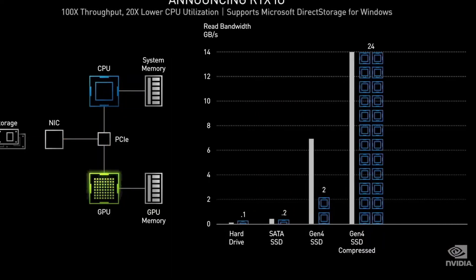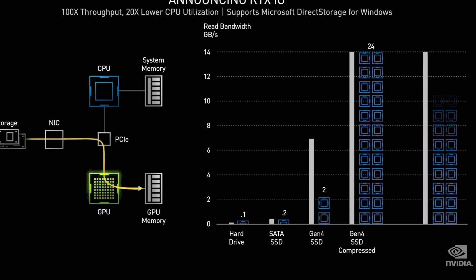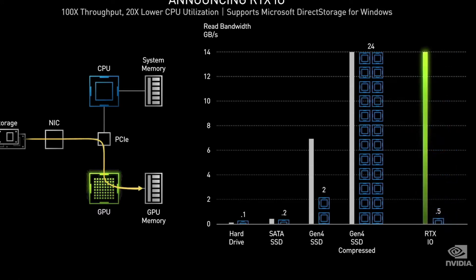Today, we're announcing NVIDIA RTX I.O. with three new advances: new I.O. APIs for fast loading and streaming directly from SSD to GPU memory; GPU-based SSD compression; and collaboration with Microsoft on DirectStorage for Windows, which streamlines the transfer of data from storage to GPU memory. Let me show you Ampere in action in one of the most anticipated games of 2020 — CD Projekt Red's Cyberpunk.